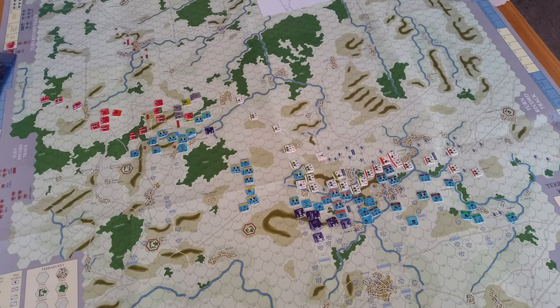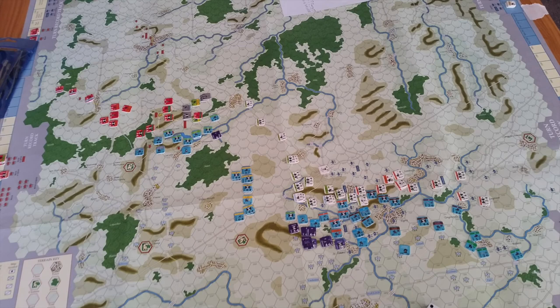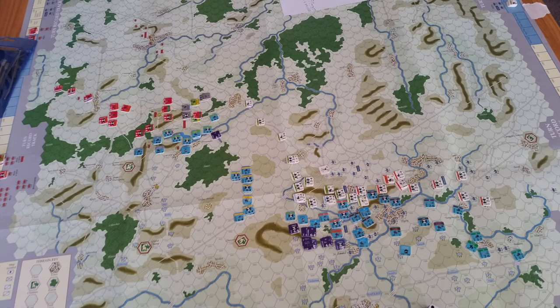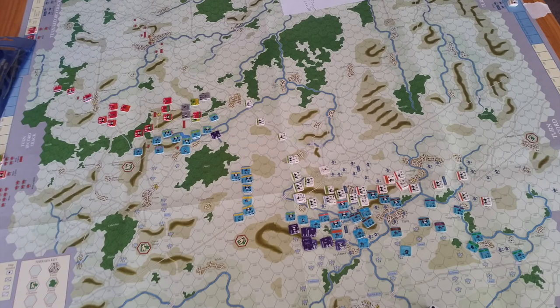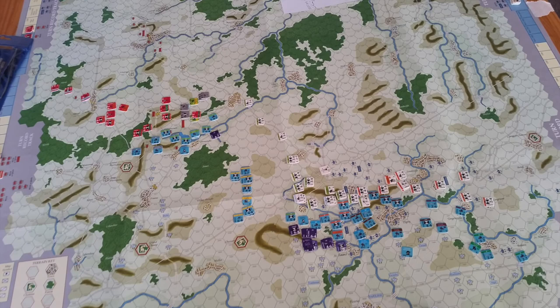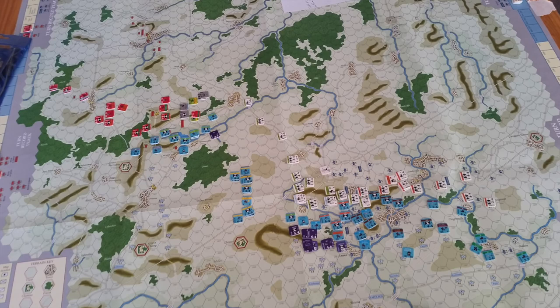A minor battle near Quatre Bras forces the French back, and the Allies choose not to advance. Both sides stand a slight distance apart with no direct engagement anywhere along the line. West of Ligny, the Prussian counterattack eliminates a French brigade — a minor victory that really buoys Prussian spirits. Closer to Ligny, the Prussians are generally forced back with some unfortunate AR results, but they do force an exchange with the French, which they're happy to take. After about four hours of fighting, the situation remains rather static near Quatre Bras, but an Allied counter-offensive looks possible. D'Erlon is poised to strike in either direction — north to drive the Allied eastern flank back, northeast to drive a wedge between the armies, or most likely continue east to link up with the main French force and roll up the Prussians from west to east.